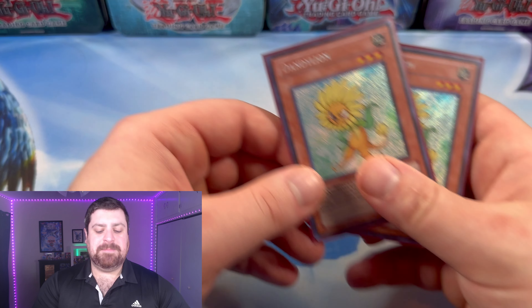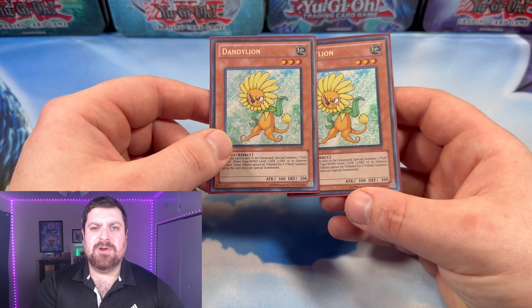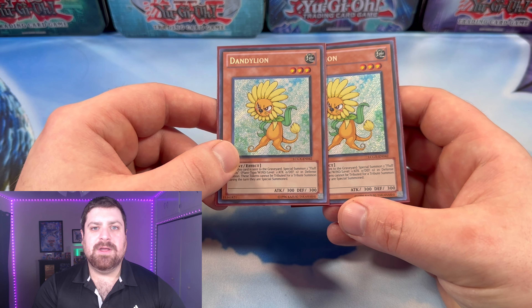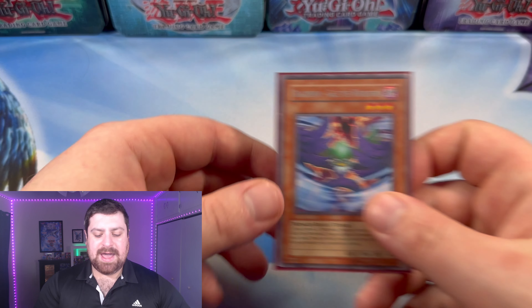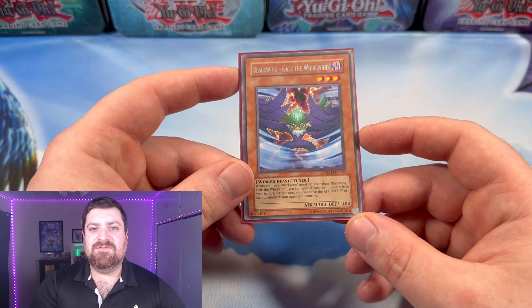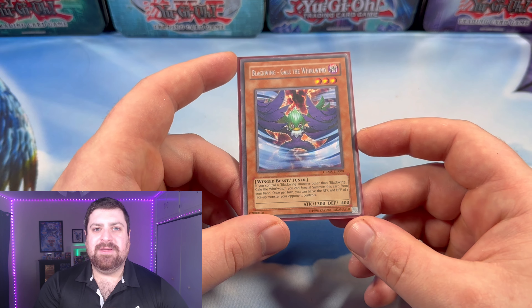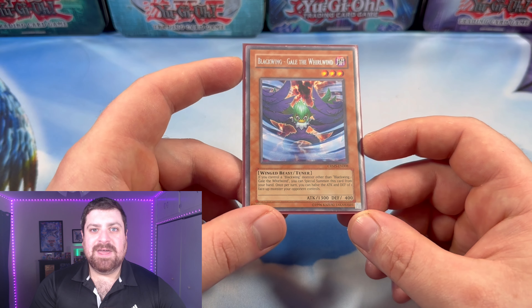And then of course, since it is a plant, we got two copies of Dandelion — so versatile with the fact that we get those tokens when it's sent to the graveyard. Moving on, we have our one copy of Blackwing Gale the Whirlwind. Obviously it's just a very, very good tuner, and knocking down our opponent's attack points by half definitely helps in the long run.